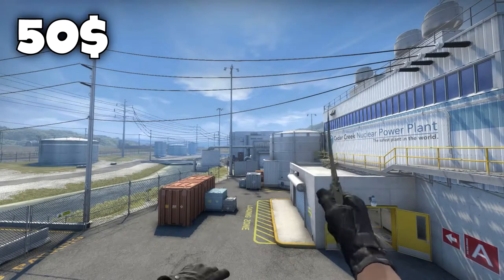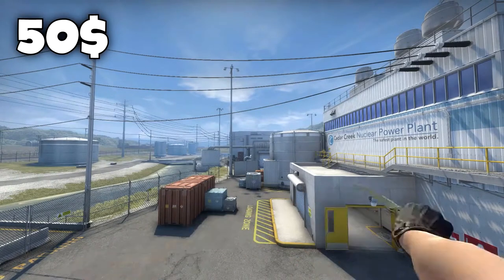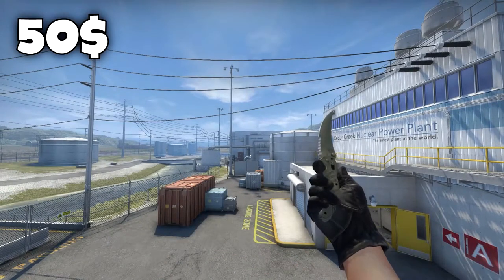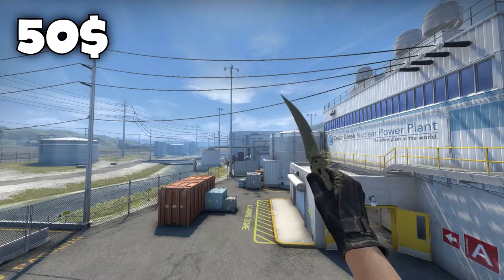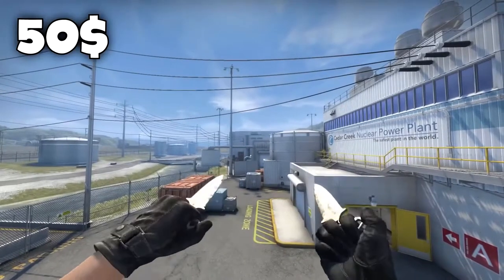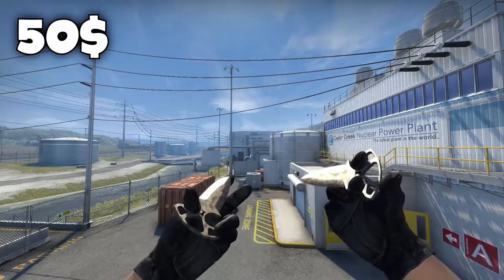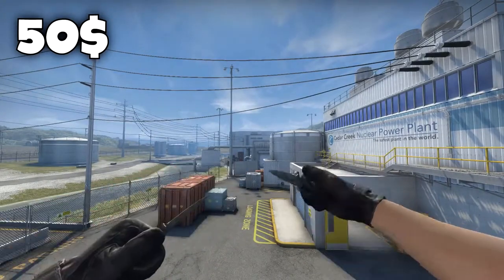The reason I chose this one is because it's just a simple knife and the field tested condition on a flip knife actually does look really good. You can barely see the difference between a factory new and a field tested one, so I just think this would be a nice buy for exactly $50. The next knives are the Shadow Daggers Stained in well worn condition, and they are exactly $50.